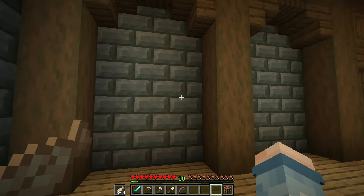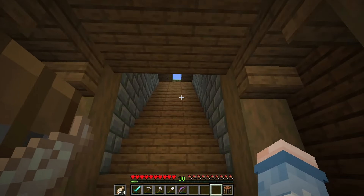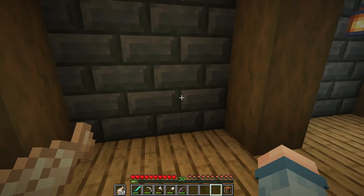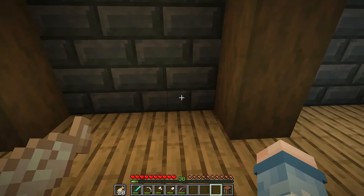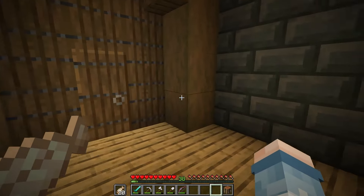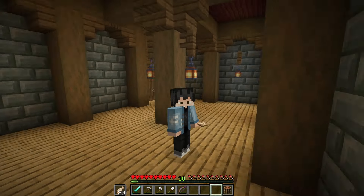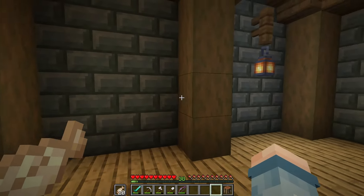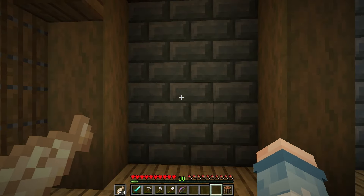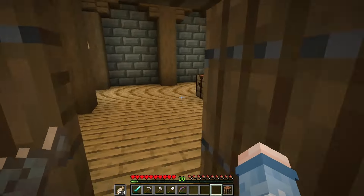I'm probably going to make just a little ladder leading down behind one of these walls. I'm thinking I'll set the collection chest right here in this wall, with basically a water tube feeding all of the drops up and into here. Or I might make a trip to the nether to get some basic redstone components and make a simple item sorter so bamboo sorts into one area and sugar cane into another — something super simple but still useful.